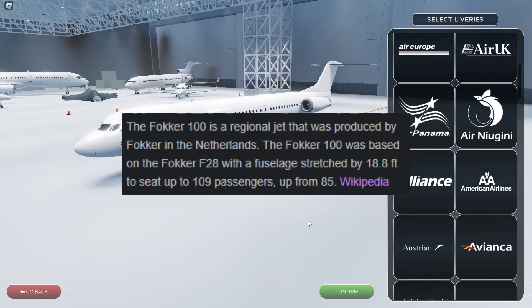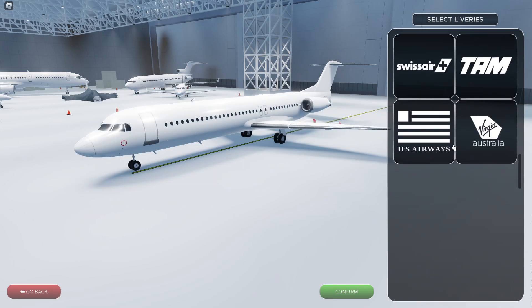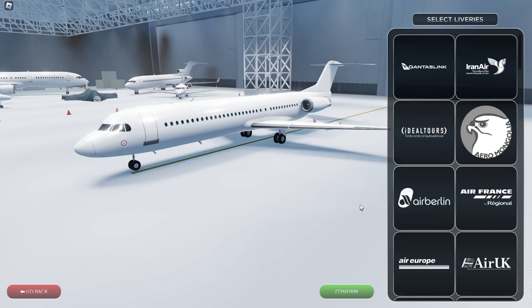Now this is a Dutch-made plane and they have quite a few liveries as you can see. I'll be showing you why I think this is the most underrated plane in Project Flight. The first thing about this plane which is quite obvious is that it doesn't cost any Robux, unlike other planes, so that's quite good.